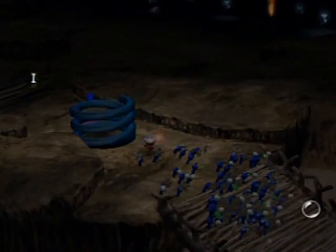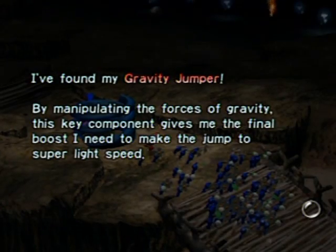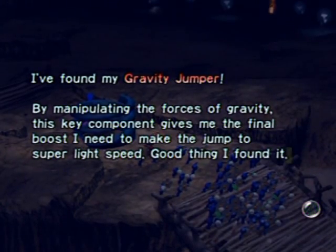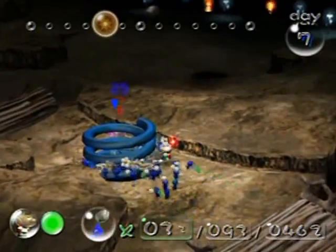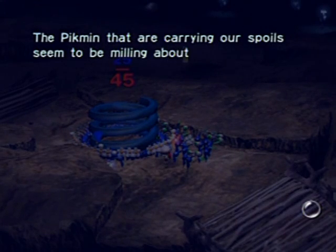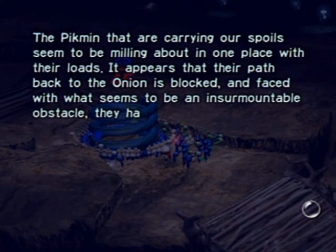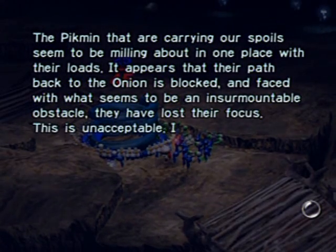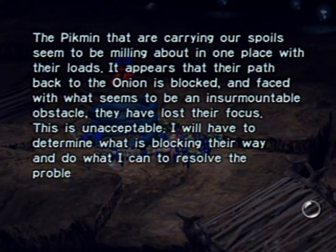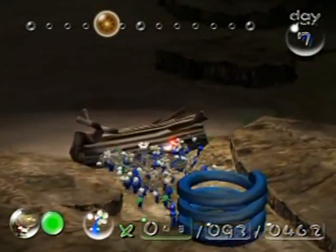This is the Gravity Jumper — by manipulating the force of gravity, this key component gives me the final boost I need to make the jump to super light speed. I'm gonna pop them all on here and show you this cutscene: 'The Pikmin carrying our spoils seem to be milling about in one place. It appears their path back to the onion is blocked, and faced with an insurmountable obstacle, they have lost their focus. I will have to determine what is blocking their way and resolve this problem' — and that problem is this bridge.